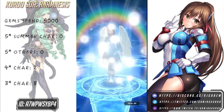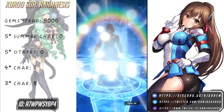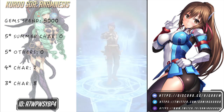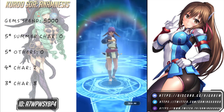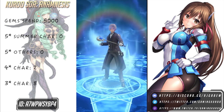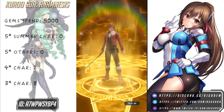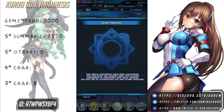I think the beach characters are limited so you can only get them while their banner is out. But you can also get them in the normal banner I think. After the banner is gone you won't be able to get them anymore, so that's why if you want to collect your waifus you definitely want to scout on this banner. I think there's going to be a second beach banner pretty soon, maybe in a week or two, so we definitely want to save some gems for that.